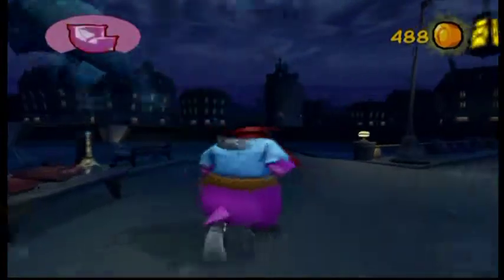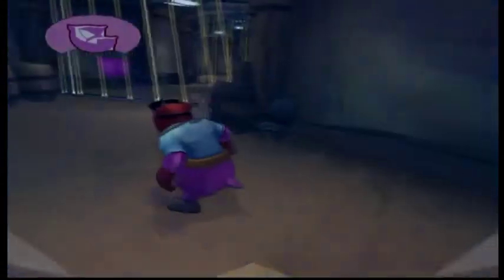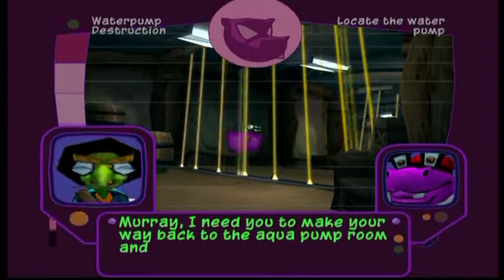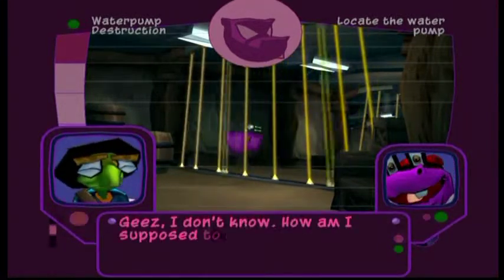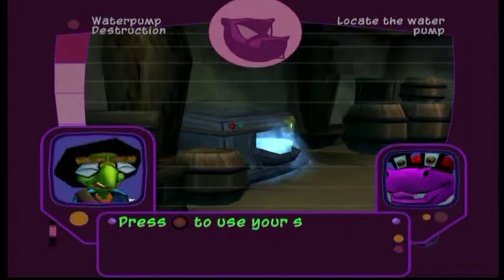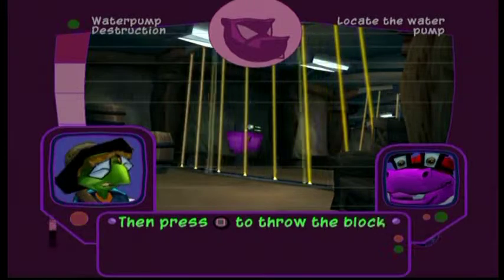You ever get the feeling you're taking a wrong turn? I need you to make your way back to the aqua pump room and sabotage it. How am I supposed to get past these lasers? You should be able to break that power box by throwing something at it. Press the circle button to use your stomp move near the ice machine to pick up a block of ice. Then press the square button to throw the block at the power box.